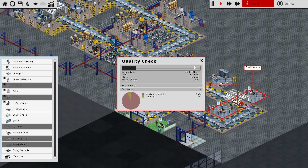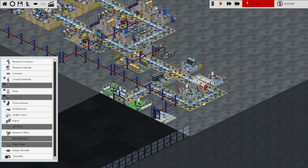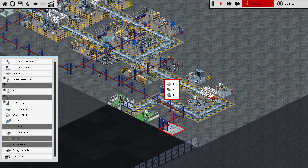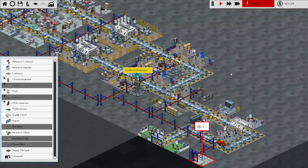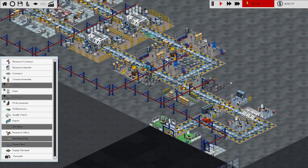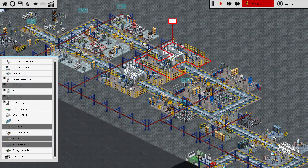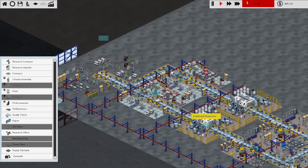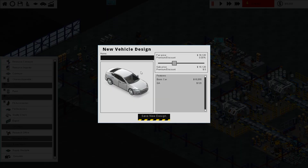There we go, this one's making good time now. 10 seconds in the quality check, 8 seconds in export and it will be out of there. And also the time it takes to run along the belts, which isn't negligible, but then it doesn't slow things down exactly in the long run. This one is now finished and is moving on to paint. Already we're building up quite a lot of stuff just leading into - oh here we go, we got our first car. We'll call it car the third.